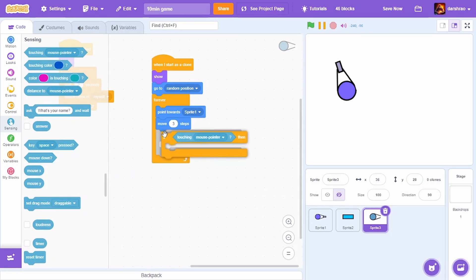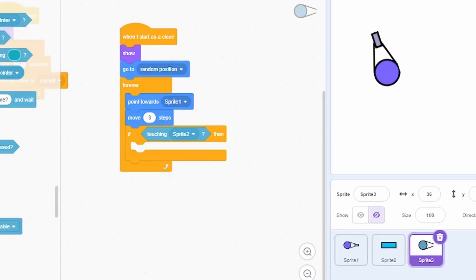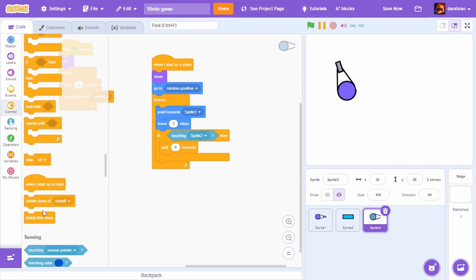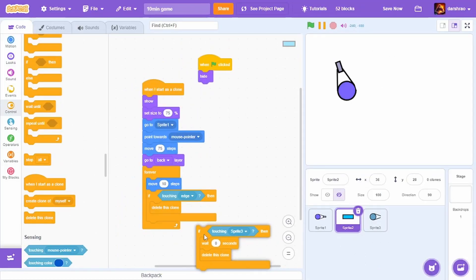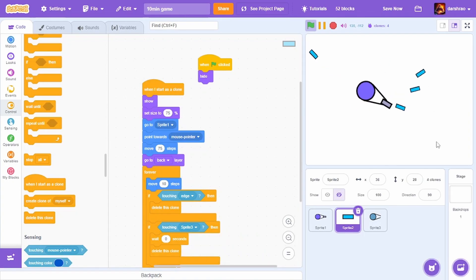As you can see, every 1.5 seconds an enemy spawns — I'm going to change it to something like 2. Whenever the bullet touches the enemy it should die, so I'll do: if touching Sprite 2, wait 0 seconds, delete this clone — this is for bullet collision. Then I'll drag the same thing into the bullet sprite: if touching Sprite 3, wait 0 seconds, delete this clone. And that works.